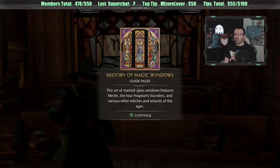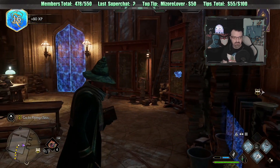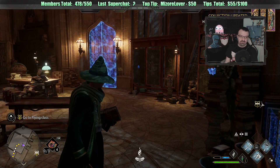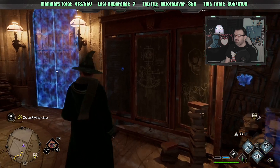History of Magic Windows - this set of stained glass windows features Merlin, the four Hogwarts founders, and various other witches and wizards of the ages. Interesting. Andrew says you'll start getting quests from Sebastian when you advance far enough in the story, and those are really important to do. Thank you - I will definitely do the Sebastian quests.